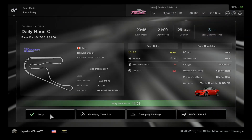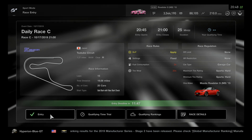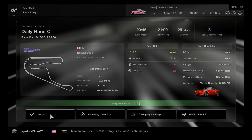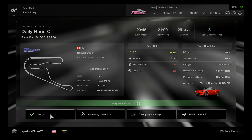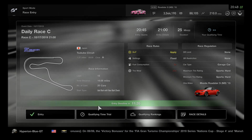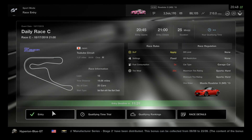Hey, what's going on you guys? This is Hyperion Blue GT. It's time to get ready to go for a one-minute race on Gran Turismo Sport. Today we'll be racing on the Scuba Circuit for 15 laps — a one-make race using the Monster Roadster S&D 2015. This is going to be perfect for this week's daily race.